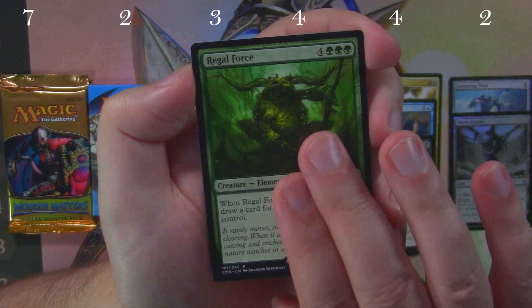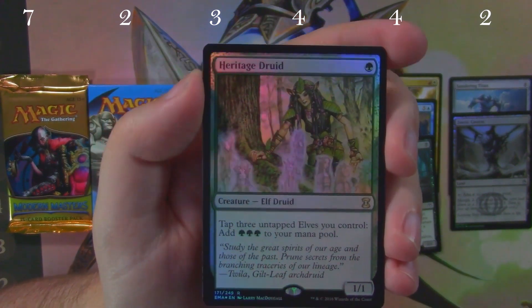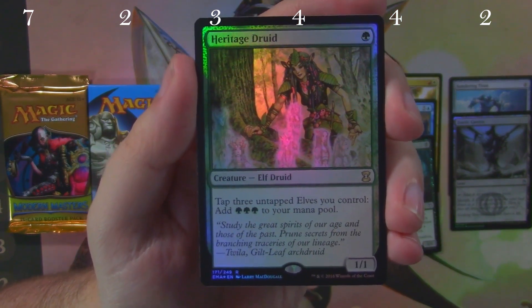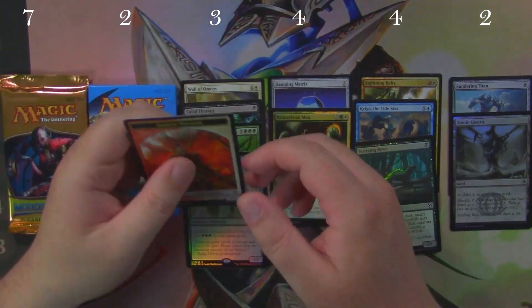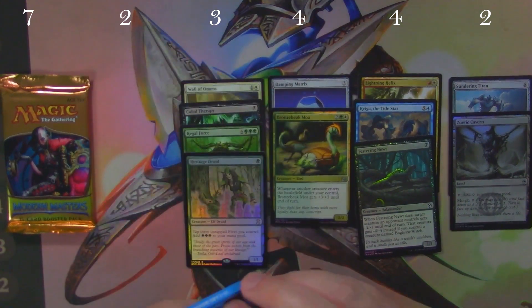Our rare is a Regal Force — not a heavy hitter in the rare area, but still. We did hit a foil rare though, and that foil rare is a Heritage Druid. Not a bad little card. I think Heritage Druid used to be worth quite a number of dollars — I don't know if it's still up there.